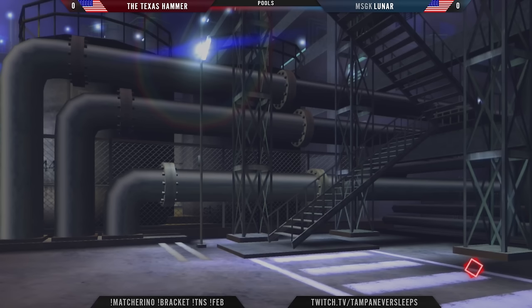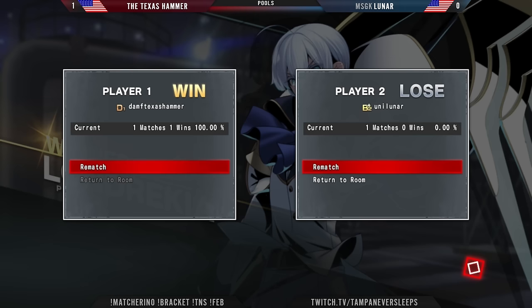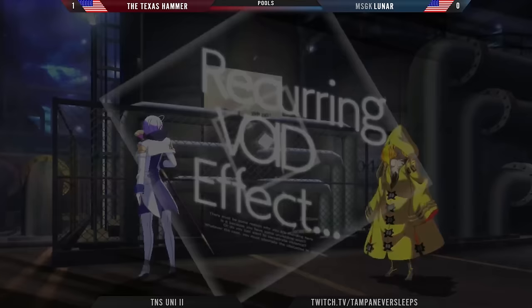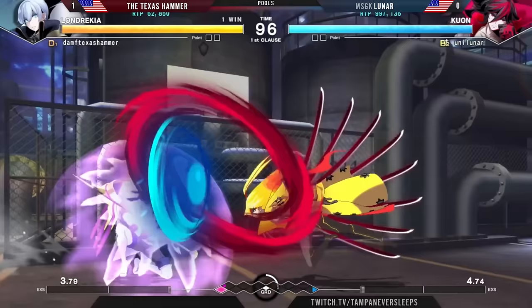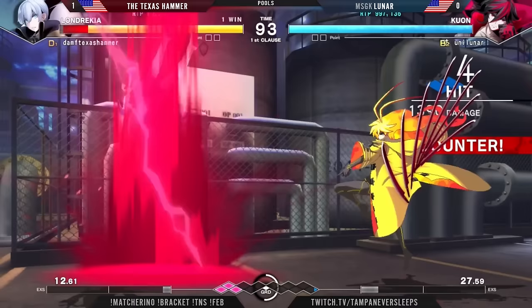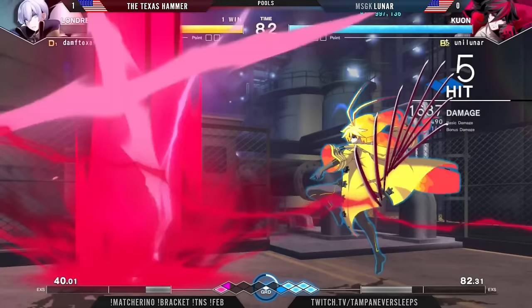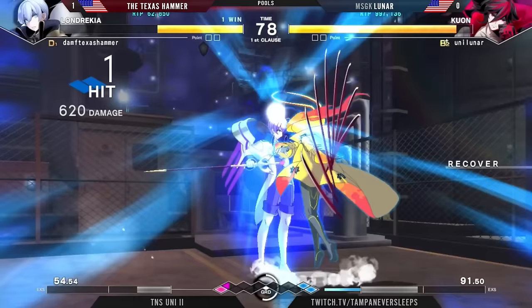Texas Hammer really holds on to those resources and uses them in exceptional ways. A lot of that second round was played on the west side of the screen and the defense alone from Texas Hammer just didn't break patience to close the gap. Nice block. Finds the throw — secures the cycle very well going into the next one. Caught out with a low Rekka, just goes to the soft knockdown here.